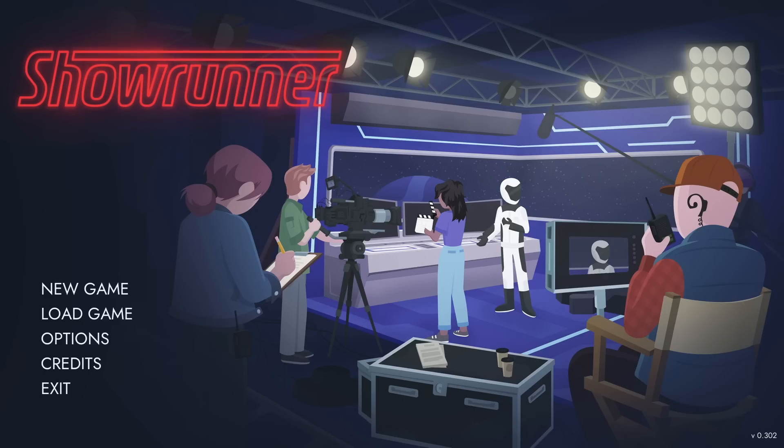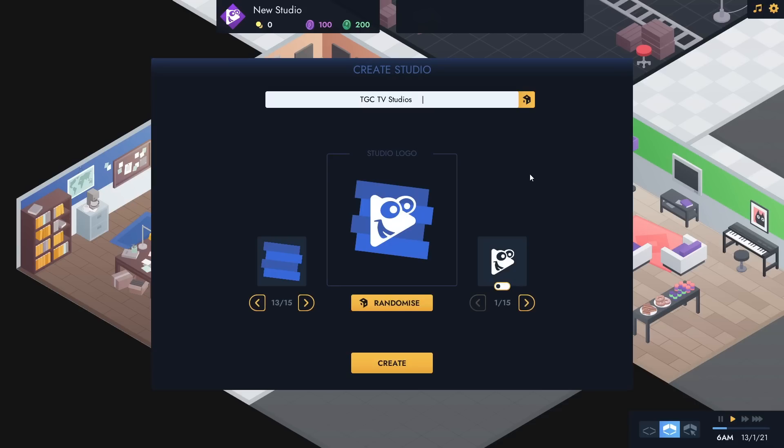Let's get on with it - we've got TV shows to make. The first thing we have to do is name our studio and create a little logo. So we're going to go for TGC TV Studios. I quite like that. For the logo, I've picked this sort of background because it's got a bit of a corporate blue on it, and then the icon on the front - I've picked whatever this is. There are some more appropriate things like a camera, film reel, and some icons that feel a bit more suited toward a TV studio.